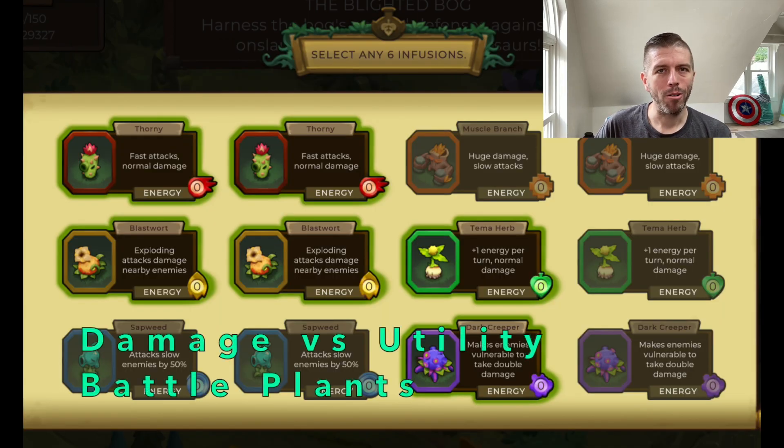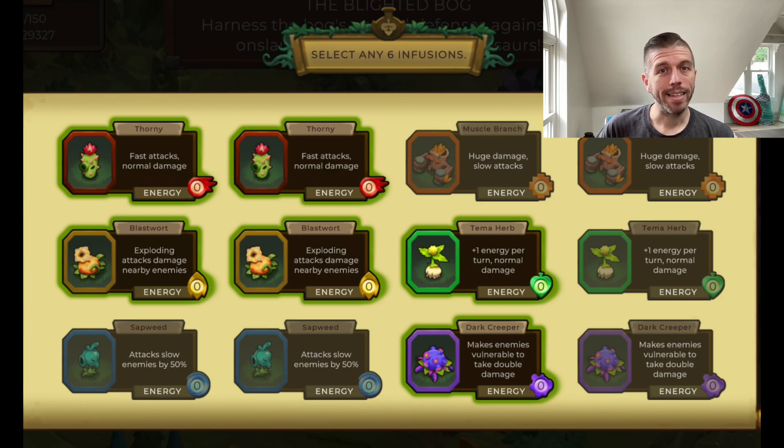Understand your different battle plant options. There's a variety to choose from when setting your strategy, and I like to look at them in two different groups: DPS — damage per second — and utility battle plants. Utility battle plants offer some type of debuff or bonus that makes things easier and helps your plants do more damage. DPS battle plants are the ones doing the majority of the damage. In early waves, you want to focus more on DPS plants because you won't have enough energy to get both utility and DPS onto the field while also clearing the blight. Start with DPS, then in the second and third rounds, look to add in key utility.